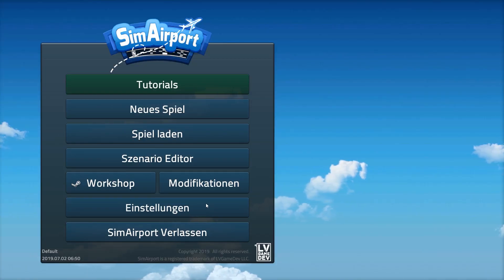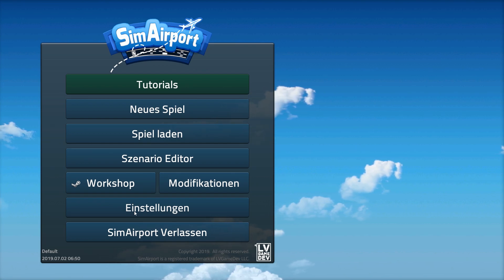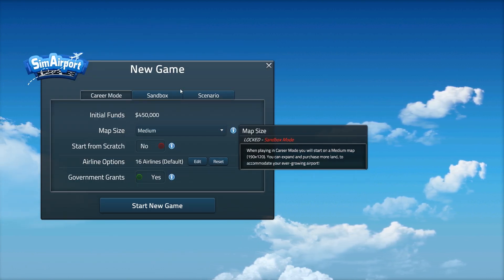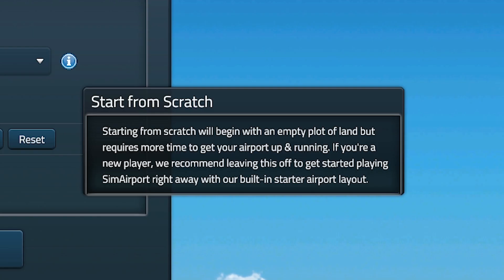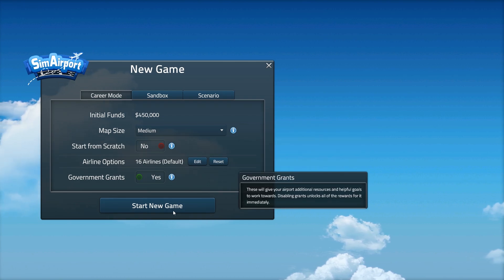One thing I noticed is that the game started in German, but because I switched it back to English it still remains in German, which is pretty weird. It's in English right now. Let's get into Neues Spiel. Career mode, sandbox or scenario? I think let's go into career mode and start from scratch. Starting from scratch begins with an empty plot of land but requires more time. We're going to leave the starter airport on and start with default settings.